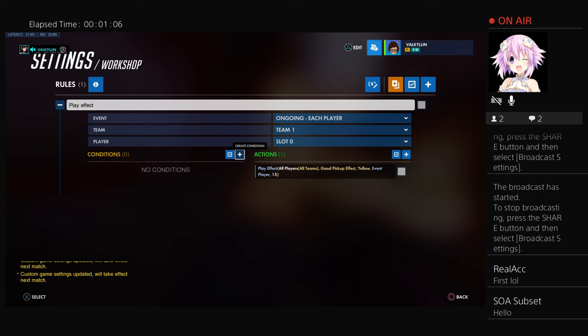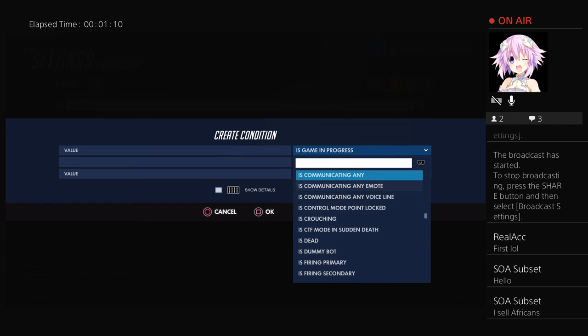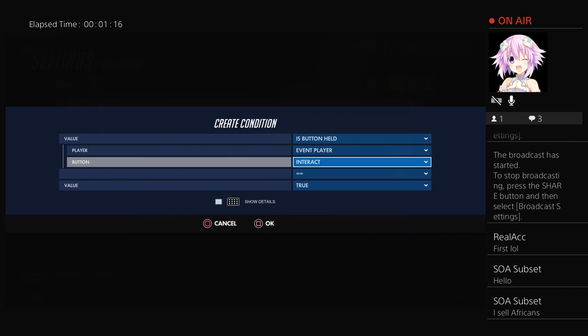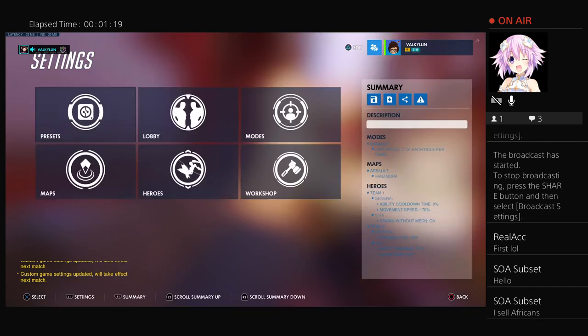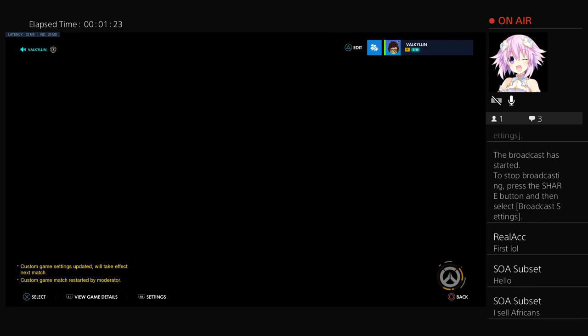Then all you want to do is come over to conditions, create a condition, scroll up and press 'is button held.' Set it to interact — which is clicking down the left stick if you're on console. Then just load up the game.